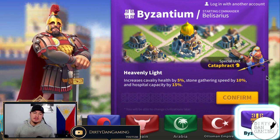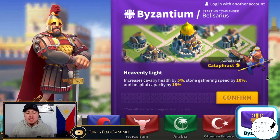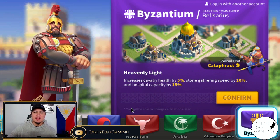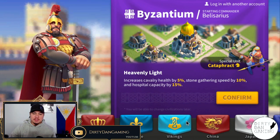Lastly, Byzantium gives you the Cataphract, a cavalry unit, and Belisarius, a cavalry commander — so those do line up. Just keep in mind that some commanders don't match their civilization's specialty unit type. If you follow my suggestion, you will get a head start on the commander you're picking, as there is a mode that gives you free goodies to upgrade commanders — we'll discuss that in a later expedition video.